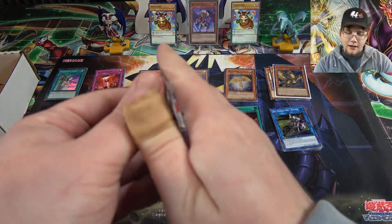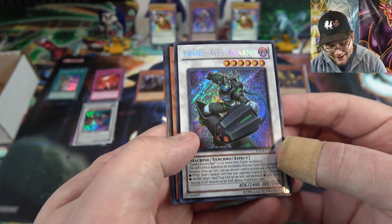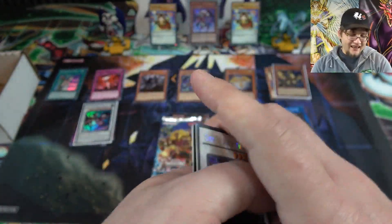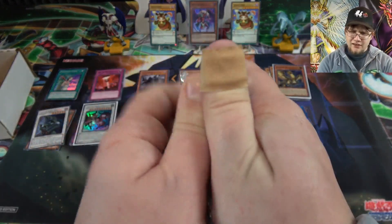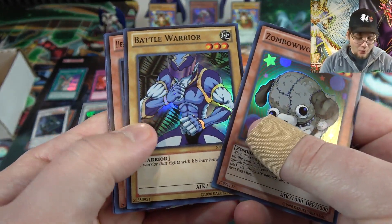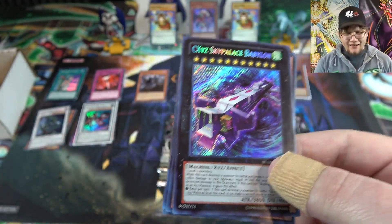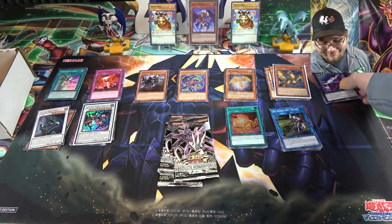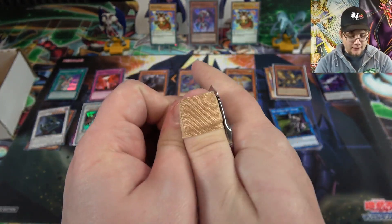Hidden Arsenal 4 — accidentally picking up two packs at once, double pack opening challenge! I thought I saw Catastor but it's actually Genex Ally Triarm — remember that card? There were also Dragunities in that set, which is why it's one of the better Hidden Arsenals. Moving to Number Hunters — everything in this set is holographic. We got Chaos Xyz Sky Palace Babylon; a lot of the chaos monsters from this set never really got used, which is kind of sad.